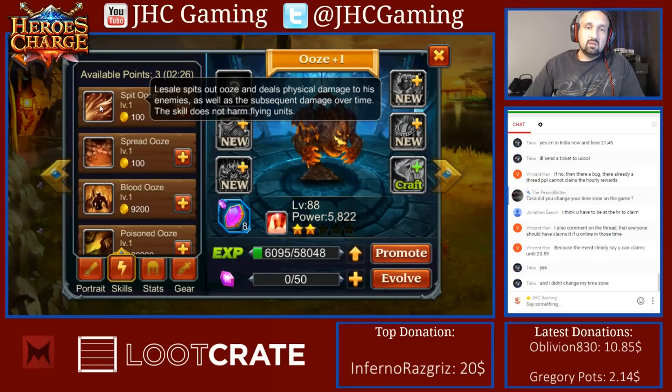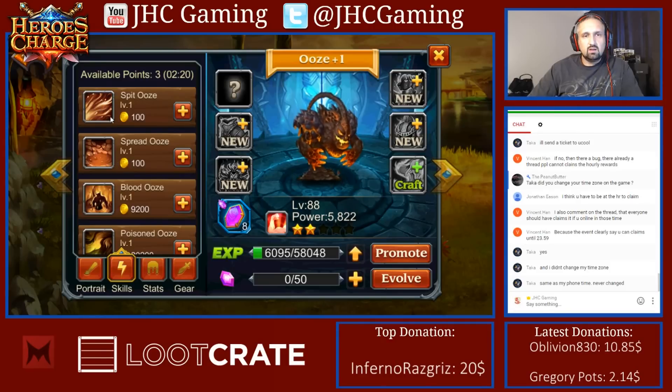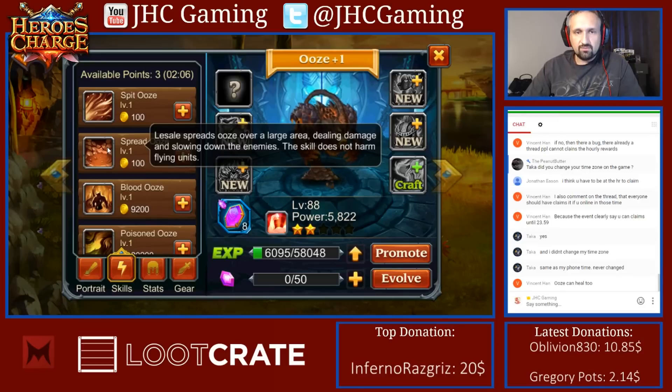So if this guy happened to be very good, you'd have to deal with that and try to counter with flyers — that means Griffins at least. We're talking physical damage here and damage over time too, so it's gonna deal a big initial damage plus damage over time. Spread Ooze spreads ooze over a large area, dealing damage and slowing enemies down.